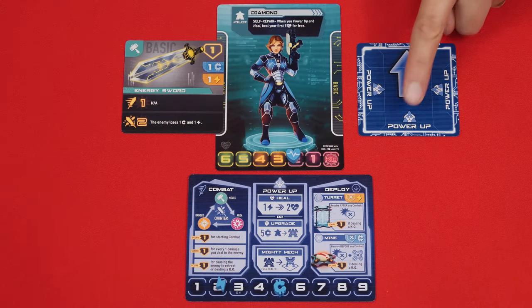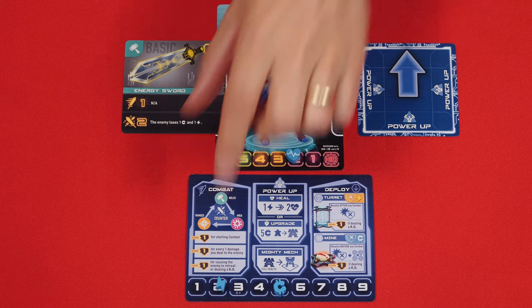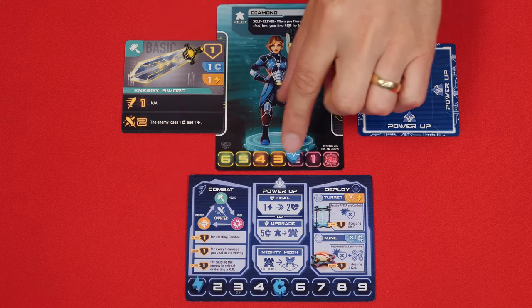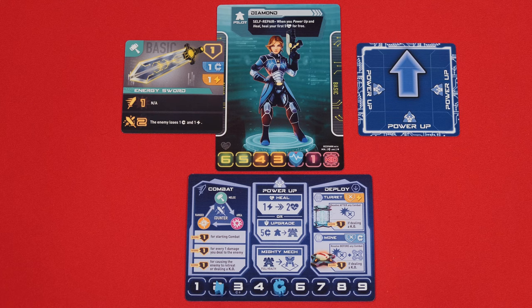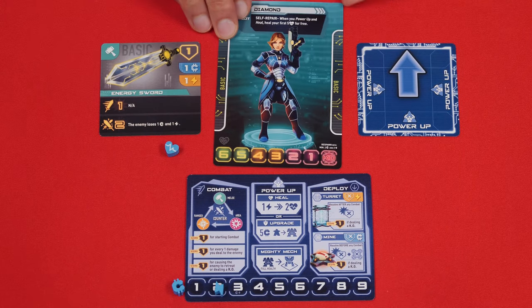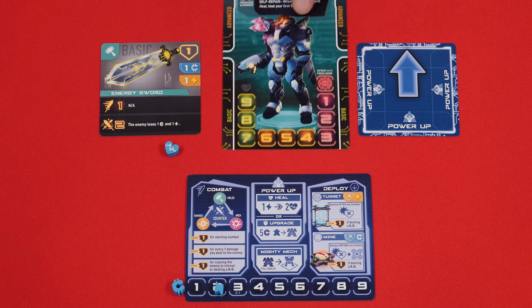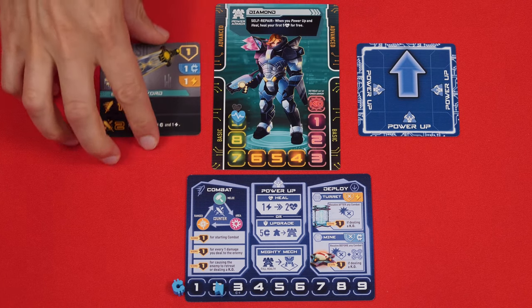The final type of action is called power-up, and you can use it in one of two different ways. One option is to heal — for each energy you pay, you can increase your health by two. Instead of healing, you can use the power-up action to upgrade yourself. To do this, you must be in pilot form, with this side of your card face up. You then spend five credits and flip your pilot card over to its other power armor side. You then place your health on the highest value, no matter what it had been previous to the flip.